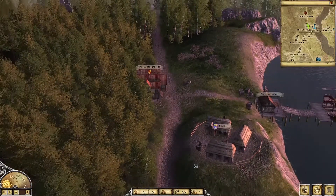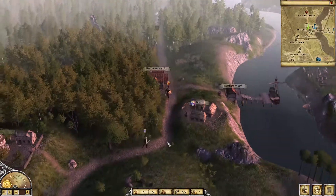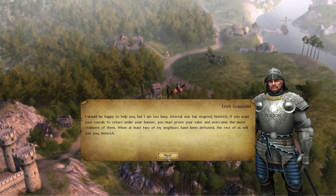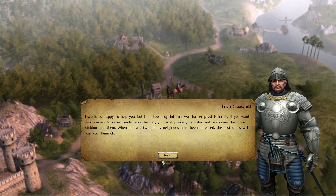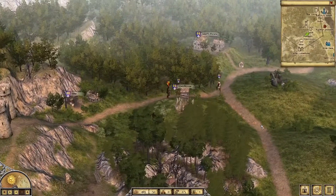Alright, so we've got two people in the squad including myself. Let's see — there are boats that way. There's Adolf's estate, which appears to be hostile, so perhaps we'll go this way. We encounter a vassal: 'Happy to see you safe and sound, Heinrich. Conflict into my domain needs to stop.' The vassal says to prove valor by defeating at least two stubborn neighbors, and the rest will join under Heinrich's banner. Castle Lotharholm is noted as a fortress. Let's head south.